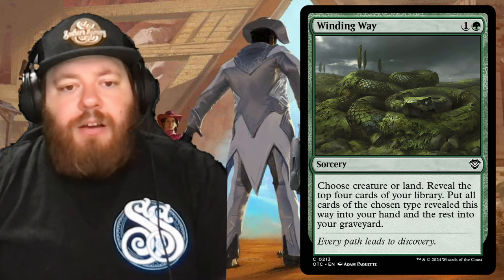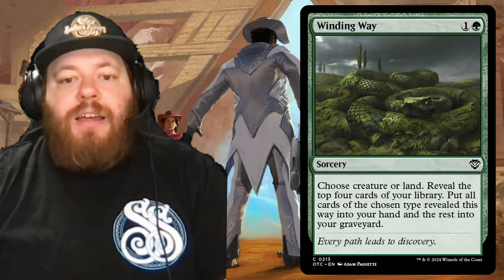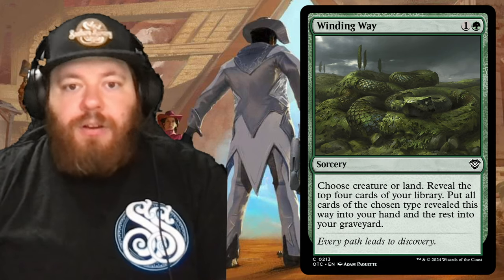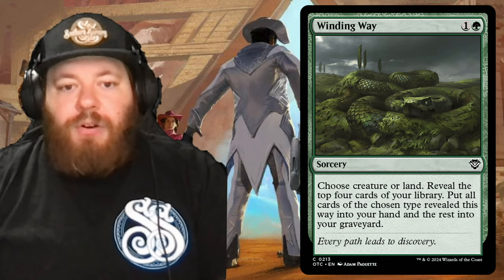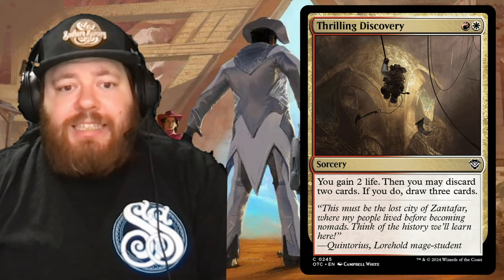Winding Way is another sorcery for one and a green. You choose creature or land, reveal the top four cards of your library, put all cards of the chosen type into your hand, and the rest into your graveyard. Another way to fill your graveyard and get a handful of lands.